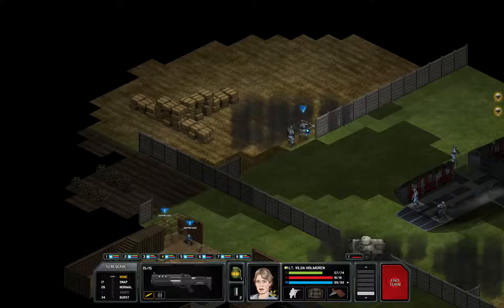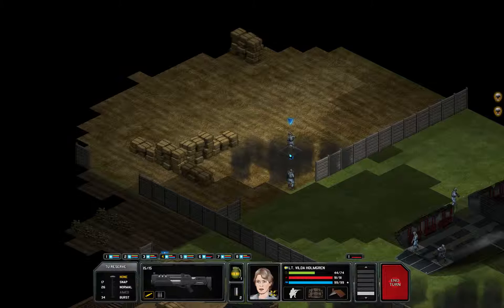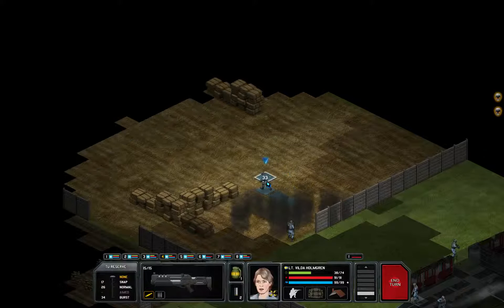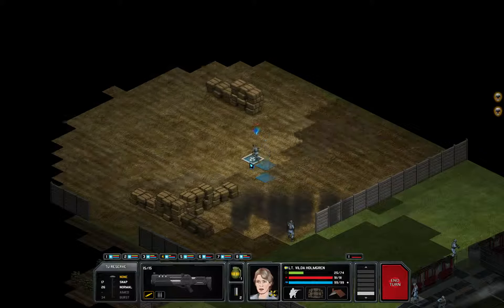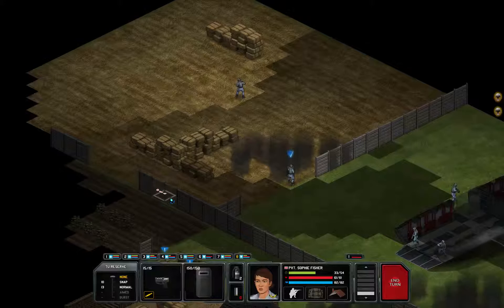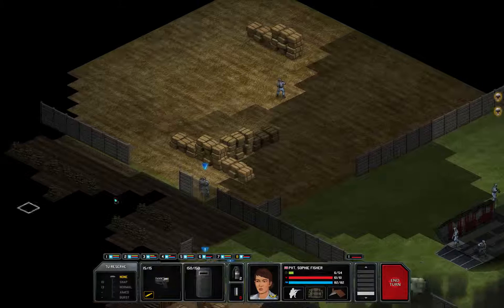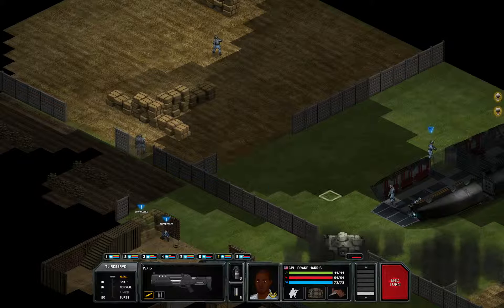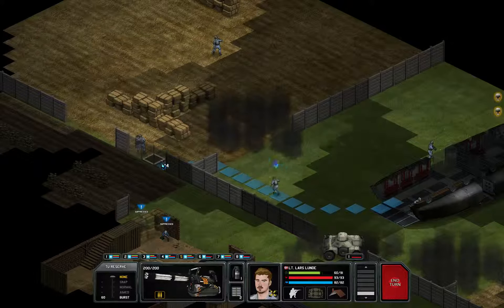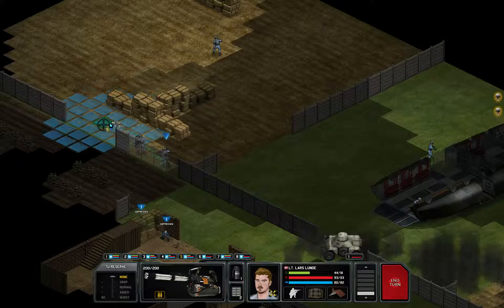Nothing in the immediate vicinity here, but let's be cautious because it's still a couple of tiles. We have decent cover here so we can afford to scout around a bit more. Plus the squad isn't ready to engage in this direction anyway - at least Drake Harris and Lars Lunde still have to get close. Can you throw smoke for 44? Perfect.